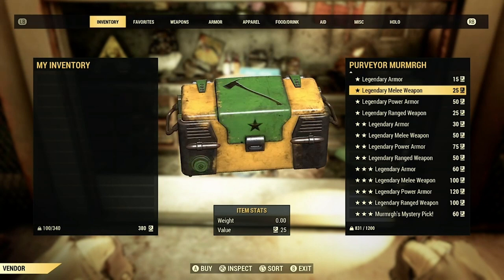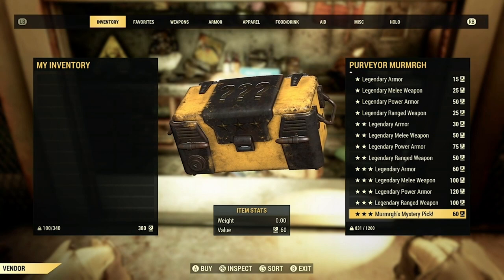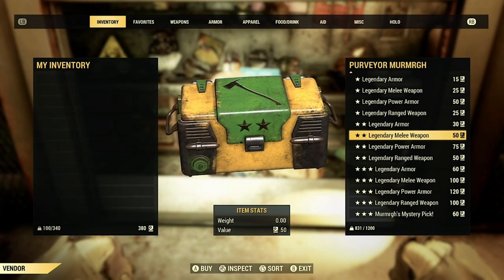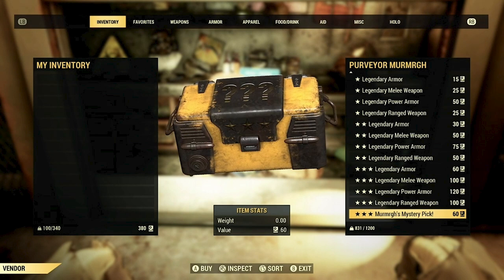Furthermore, the Purveyor has added a few new items to her shop's collection. Before the update she offered random rolls on armor, melee, and ranged weapons in varieties of one star, two star, and three star legendaries. Now she offers legendary power armor in the same varieties — one, two, and three star rolls. Just keep in mind there is no way to control what legendary effects she gives you and it's all rolled onto random equipment. Currently she has her mystery pick as well, which costs 60 scrip but is completely random — it could be a one to three star legendary placed on any random piece of equipment: armor, weapon, whatever. In my opinion it's not worth it.